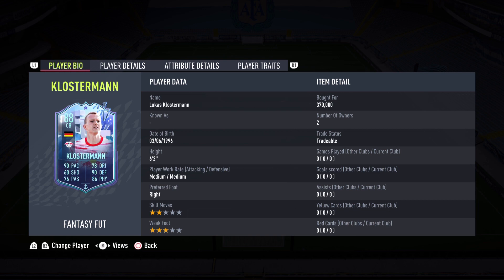Hello everybody, welcome back to the channel for a brand new FIFA 22 video. This is Leo here bringing you another special player review — another Fantasy FUT card — and it is the turn of one of the fastest center backs to ever grace FIFA Ultimate Team. His name is Lucas Klostermann, the center back from Leipzig.